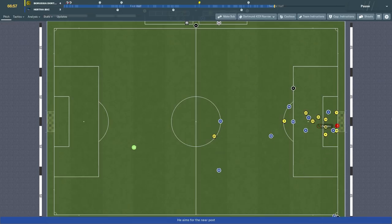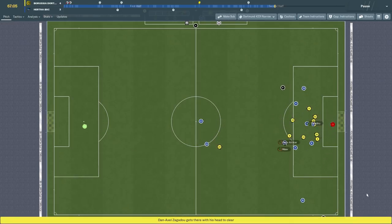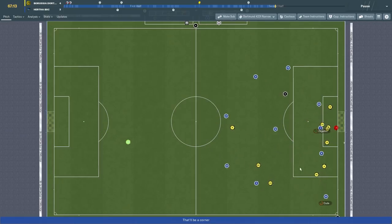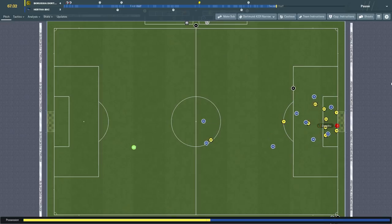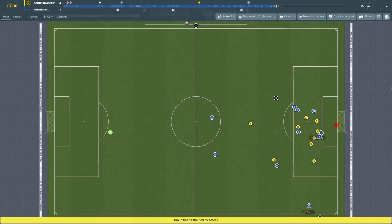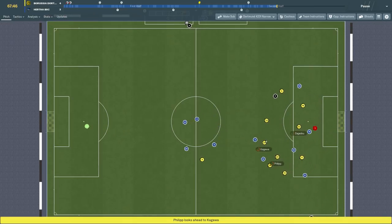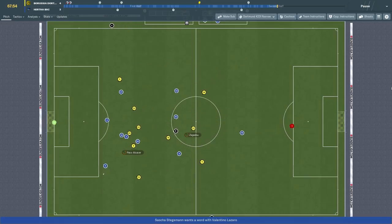So if you want to use a libero in your three-man defense, you need to first ensure that you have the right kind of player with the attributes for that role. The four key attributes I focus on are work rate, anticipation, concentration, and decisions. If the player doesn't have these four, I never play him as a libero. These four will drive his ability to make the right decision as to when to go up and when to come back down.